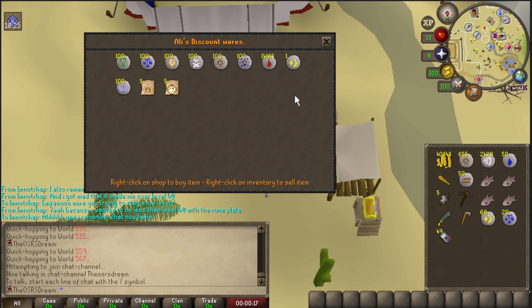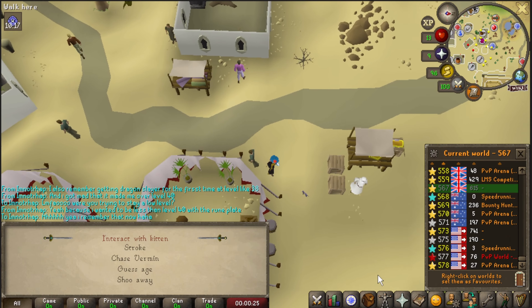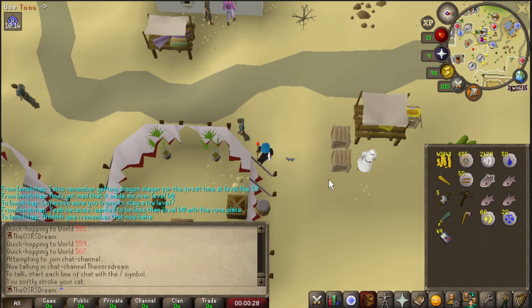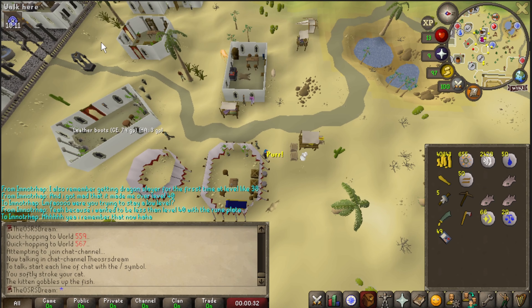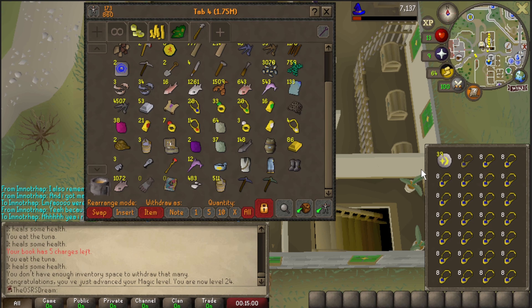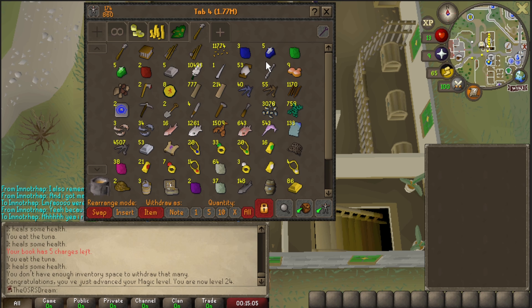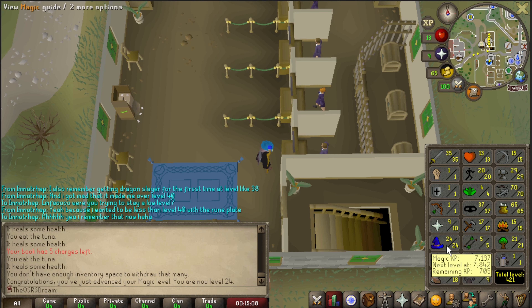The Rogue Trader mini portion is done. I bought 66 cosmics and 20 laws and have about 40k cash left. This cat is almost done growing — another 200 death runes. I'm going to enchant some jewelry. Got a full inventory of games necklaces ready to go, keeping the rest of the cosmic runes for emerald jewelry, which is only three levels away. Also completed the blackjack portion so Ali now sells offensive blackjacks.